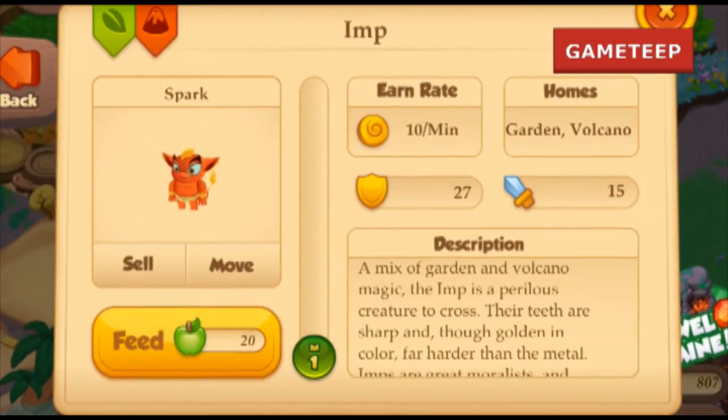Today we're going to be talking about the Imp creature, which is a two-element creature that consists of the elements of Volcano and Garden. I have tested a combination for this creature, but it's not exactly the best combination — it's just the only combination that I've been successful with.